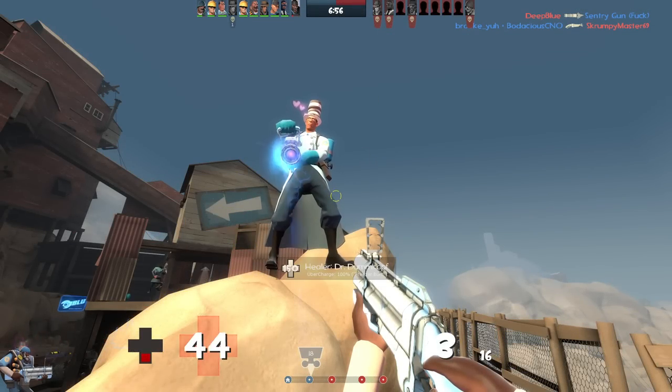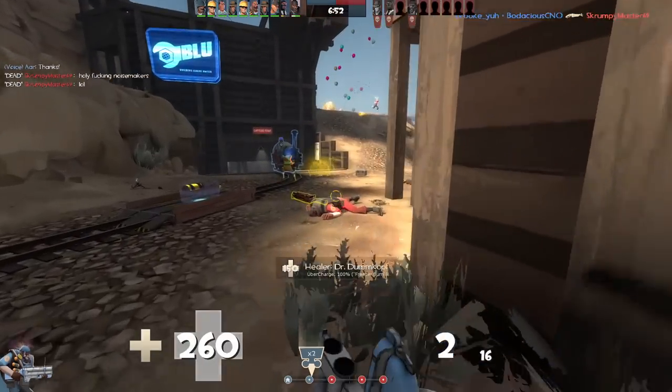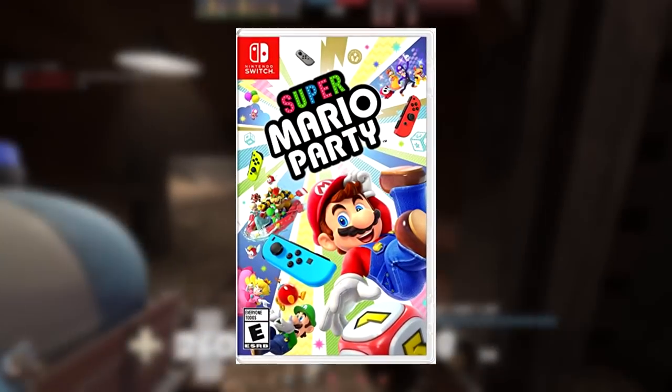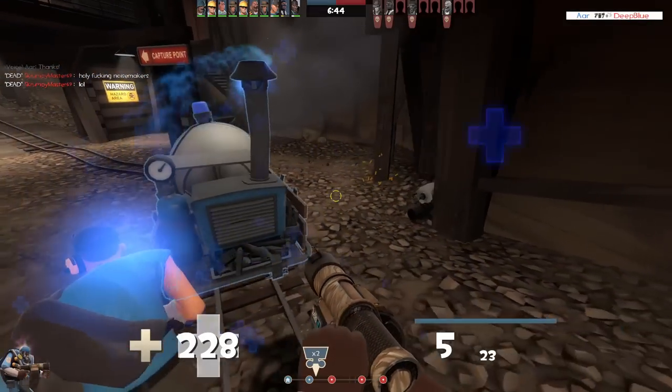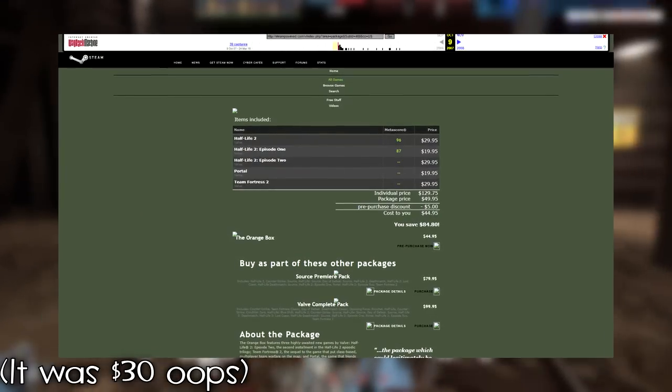Team Fortress 2 is a relic from an era where content in games meant everything. Unlike some modern games, which retail for $60 and take up 200GB of disk space, Team Fortress 2 was originally released as a bundle with other games, or on Steam by itself, for $20.